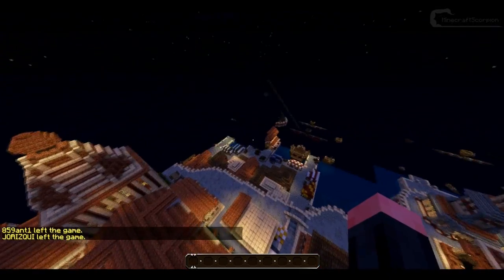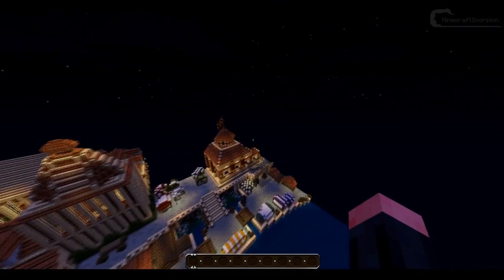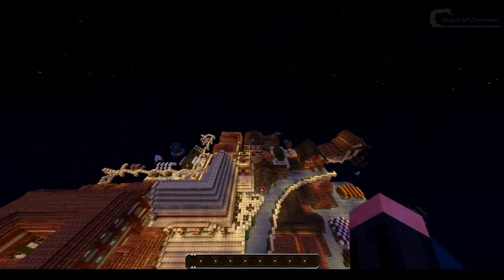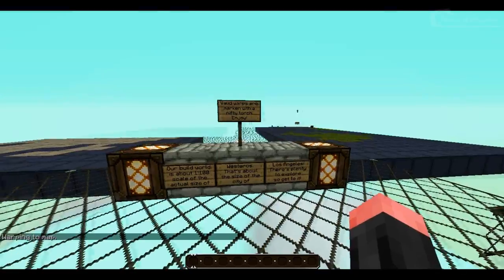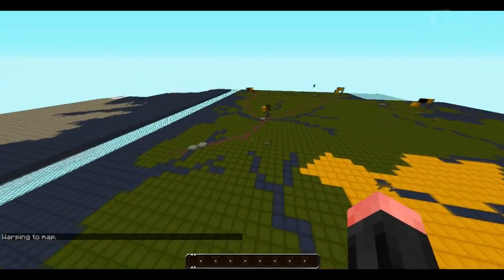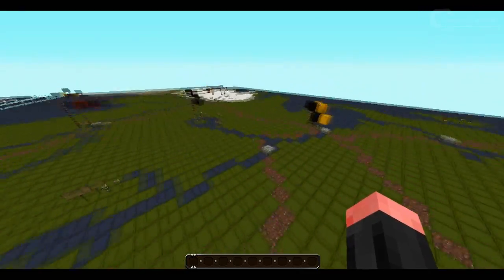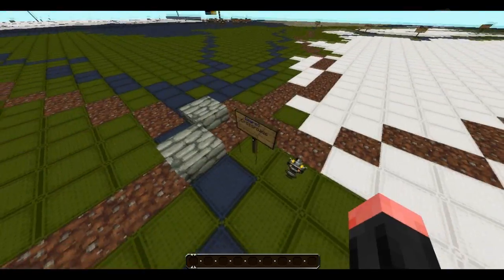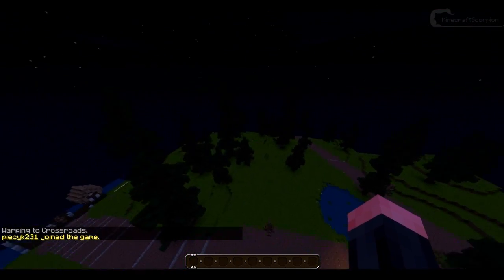I don't want to make this video too long, so I'm going to stop right here — there is way too much I could possibly show you, so you're going to have to look yourself. It's mc.westeroscraft.com. I've only done four or five places, but as you could already see at the map, every little thing there is a new warp where you can go check out things from Westeros. It is absolutely stunning and I definitely recommend you go check it out. Try out different warps, see if you can recognize things. Thanks for watching and I hope to see you next time.